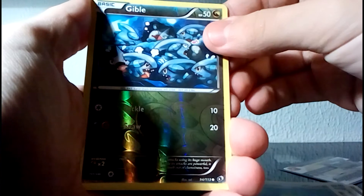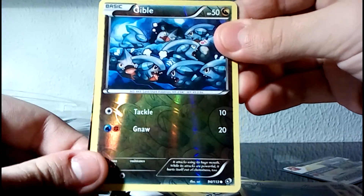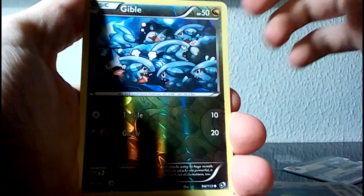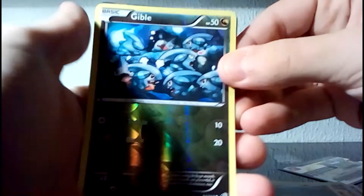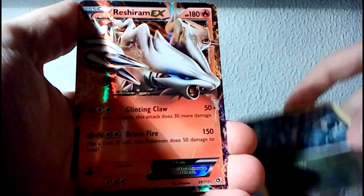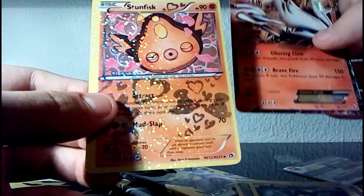Riolu, Duosion, Reverse Gible. Actually, not all packs have reverse holos, so for those people who like to get all the reverse set, this is gonna be difficult with Legendary Treasures. Our rare — Reshiram EX! Very nice, very nice. And our last card...